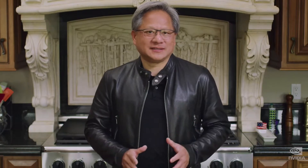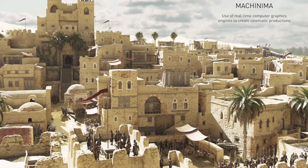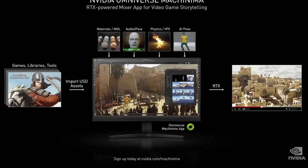A new form of art has emerged from gaming called Machinima. Artists are using game assets to create cinematics. Today, I'm going to show you an app that will make these cinematics amazing — it's called NVIDIA Omniverse Machinima. It's an app built on our Omniverse 3D workflow collaboration platform. Omniverse is a universal design tool asset exchange with a viewer based on photorealistic path tracing.